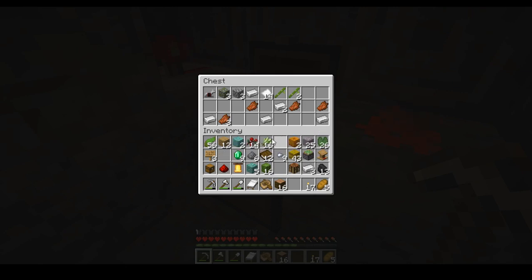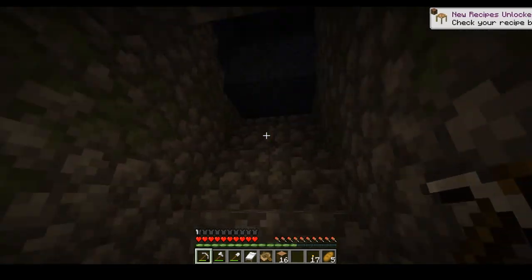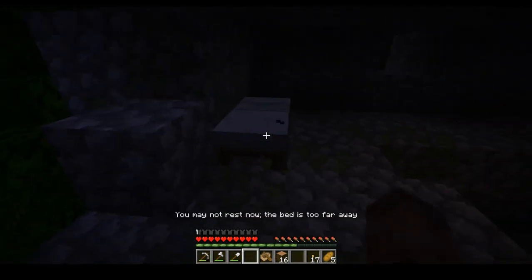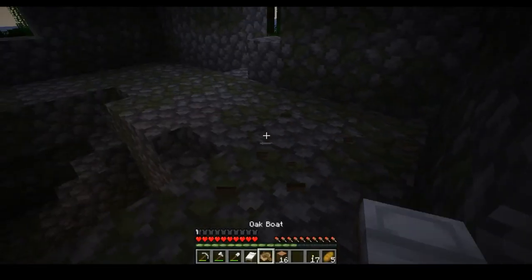Isn't there supposed to be a hidden chest in here somewhere? Yep. Nice, some bamboo. Let's get rid of some stuff — remove that paper, we got sugar cane. Grab the bamboo so now we already got room for the bamboo for later.